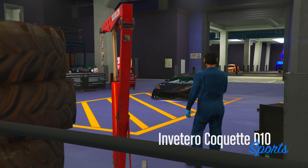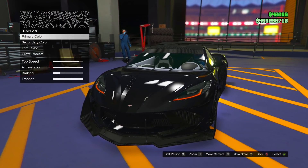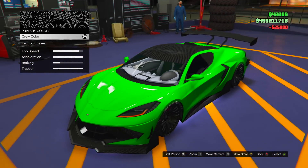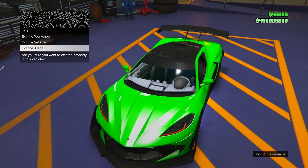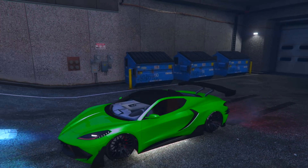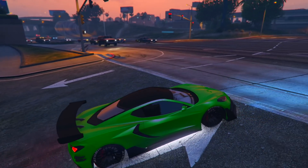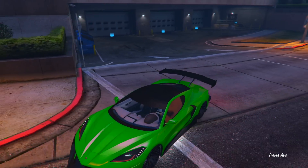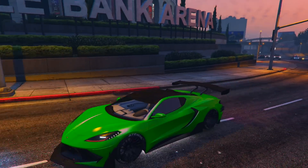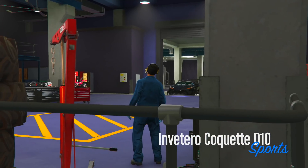Now the next color is going to be a neon green modded crew color. The code is at the top of your screen. Take a look — it's a very nice neon green. It's not as bright as you might think, but it's still neon. With the white pearlescent it glows more, but outside it still looks really clean. I feel like this would look good on a T20 — the T20 is great with all types of colors.